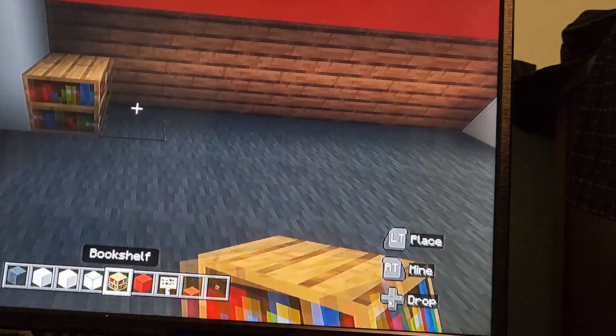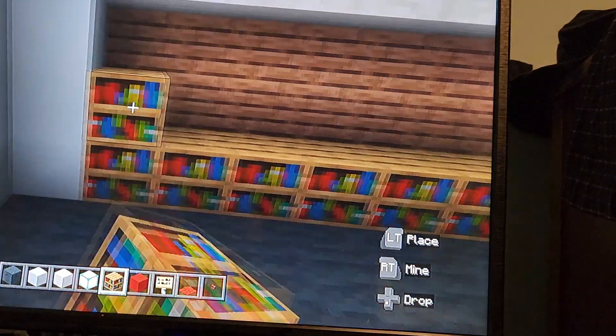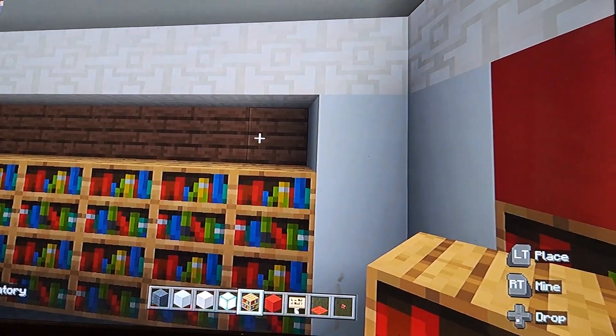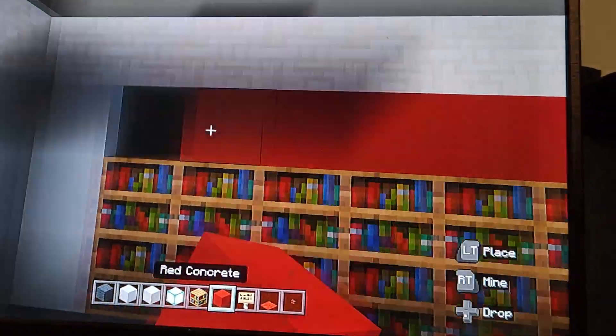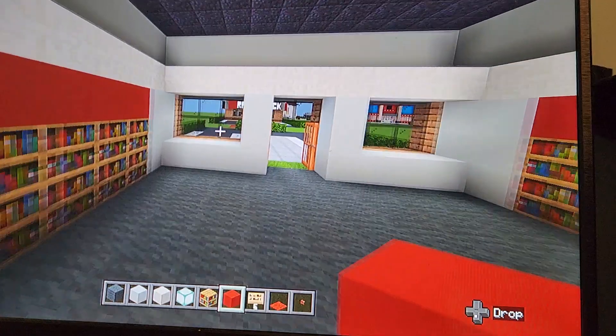Go ahead and fill in these walls with red concrete and bookshelves. You want the red concrete to be on top because that's for the advertisements — like where it says what's hot, or if they have a sale. Fill that up with bookshelves and put the red concrete up top.